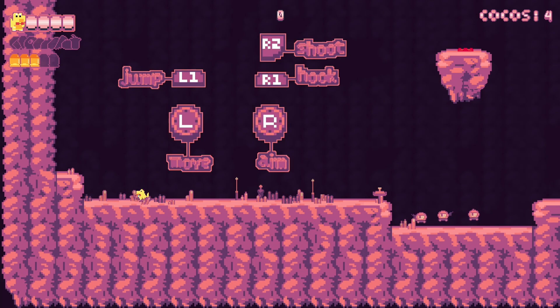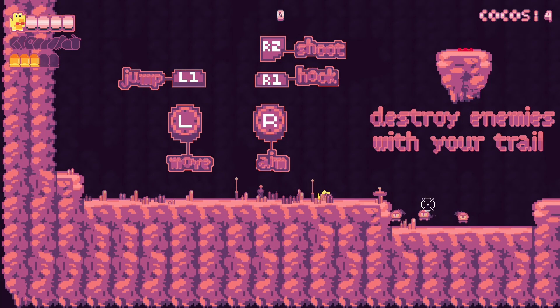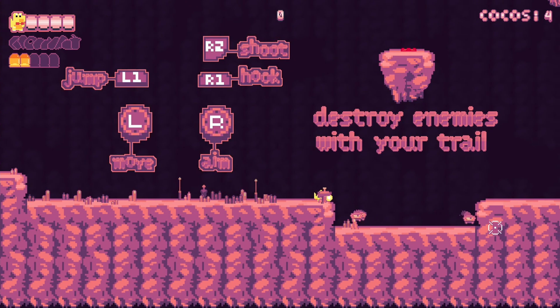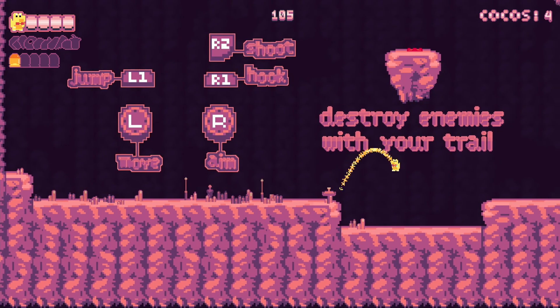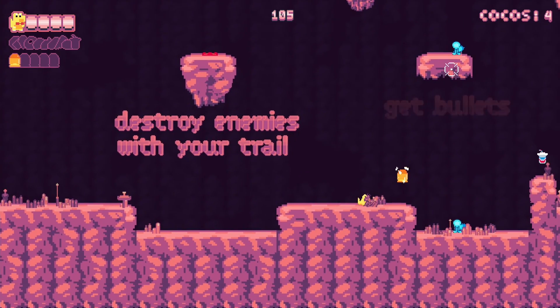You can move your character with the left stick, you can jump with the L1 button, you can use your hook by pressing the R1 button and you can aim with the right stick and shoot with the R2 button. The goal in each level is to save all the Kokos.